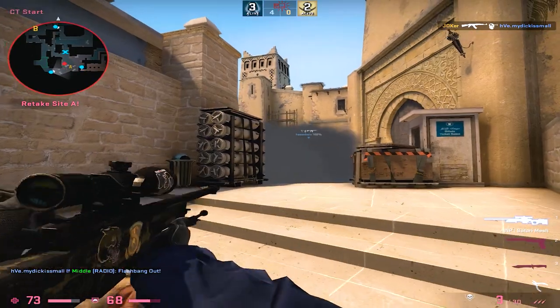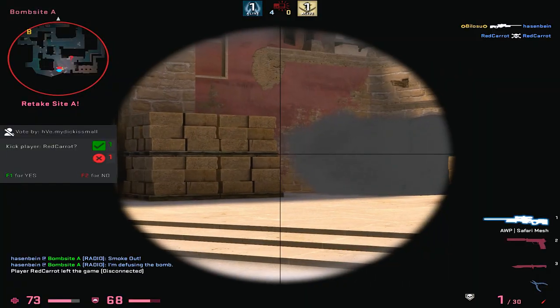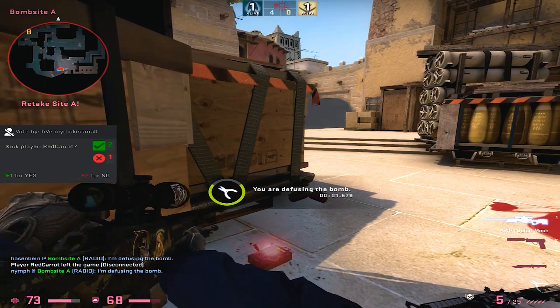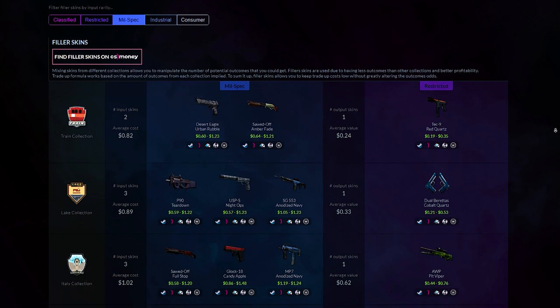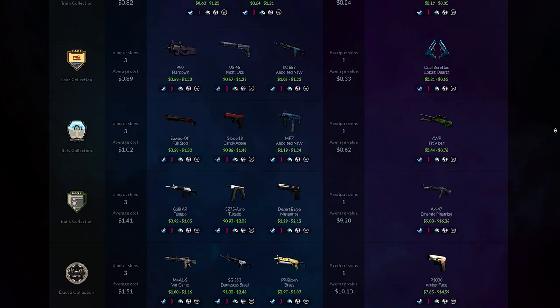Also, every skin has a float value and the average of all your float values is applied on the skin you get. But going in depth right here makes no sense because you can always use a trade-up simulator to double check the real odds you have when doing trade-ups. For this I recommend tradeupspy.com, where you can calculate all your trade-ups and also go to the filler skins tab where you find the best fillers for every quality you want.